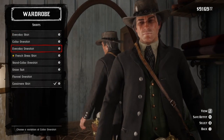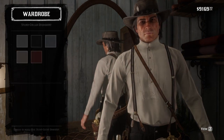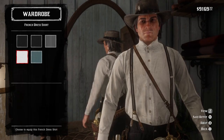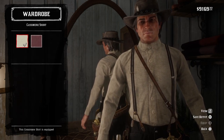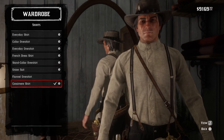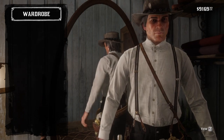For shirts, I was going to throw on the white stand-up collar overshirt, then I moved to the French dress shirt. But I ended up going with the Casimir shirt because it is white and looks a little bit worn. The white French dress shirt also works — again, if you're playing as Arthur, go with that. A lot of this stuff you can only obtain if you're playing as John.